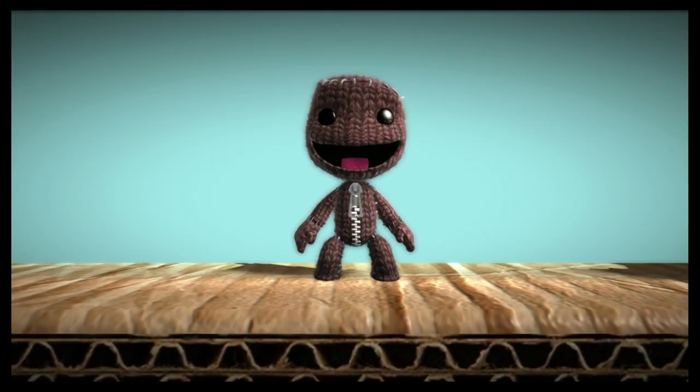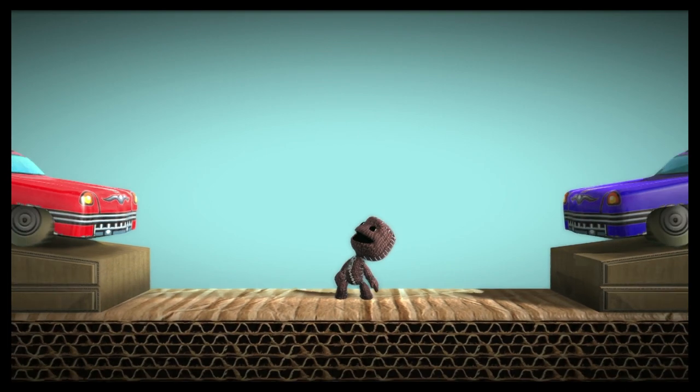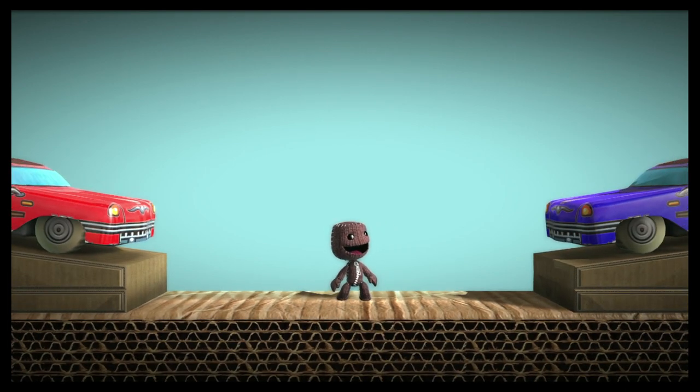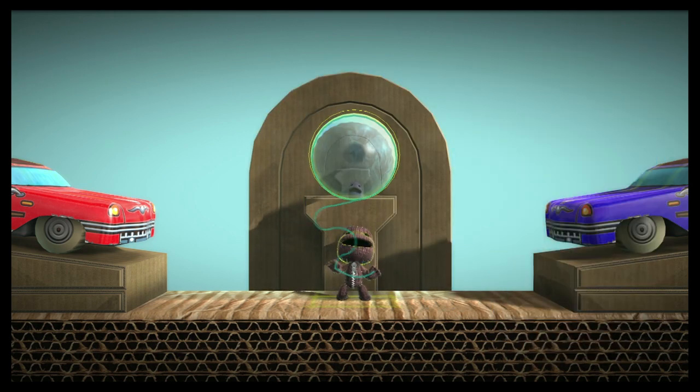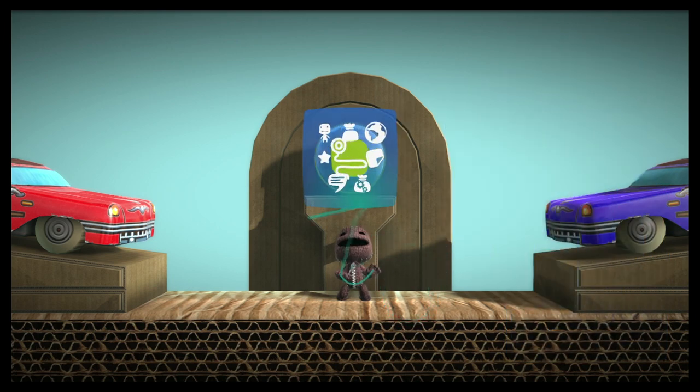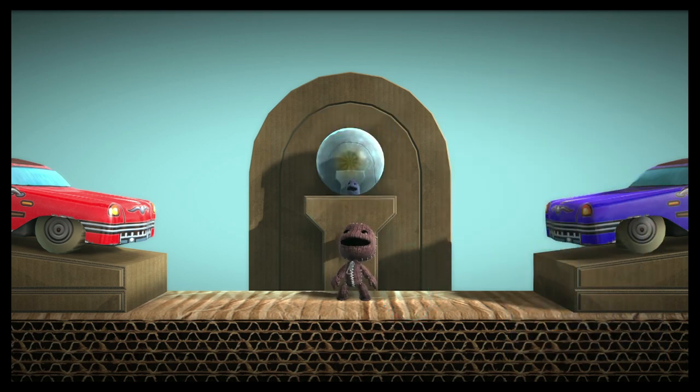When you've made something amazing and you want to share it with the world, a prize bubble is just the thing. Find one on the gameplay page of your tools bag and place it in the world with the action button. Before it's filled, a prize bubble is basically just a big score bubble — it's even worth 50 points.